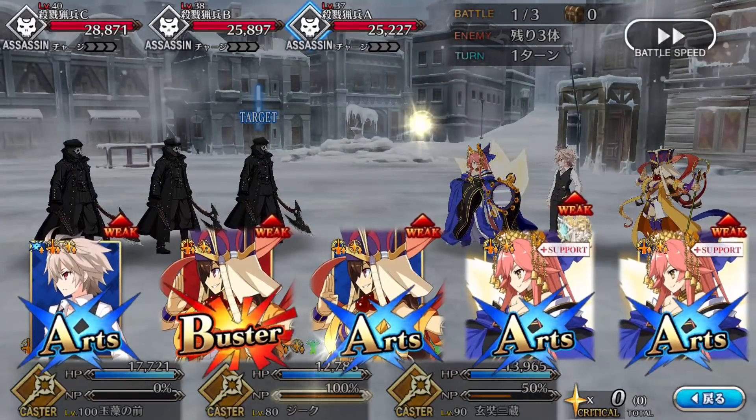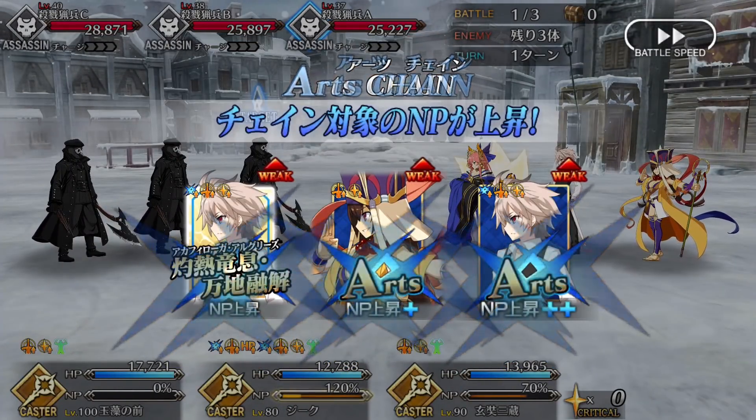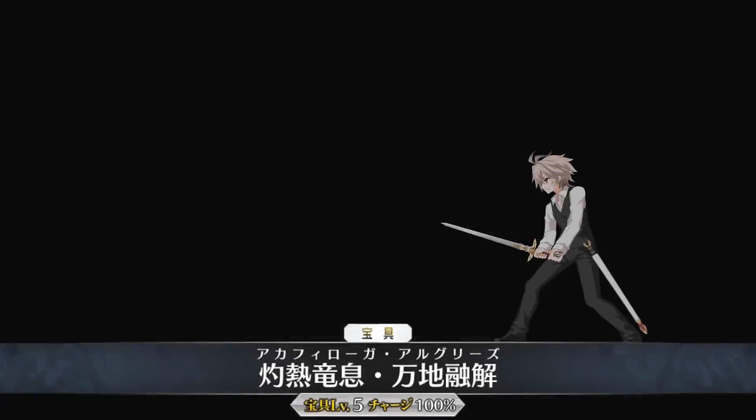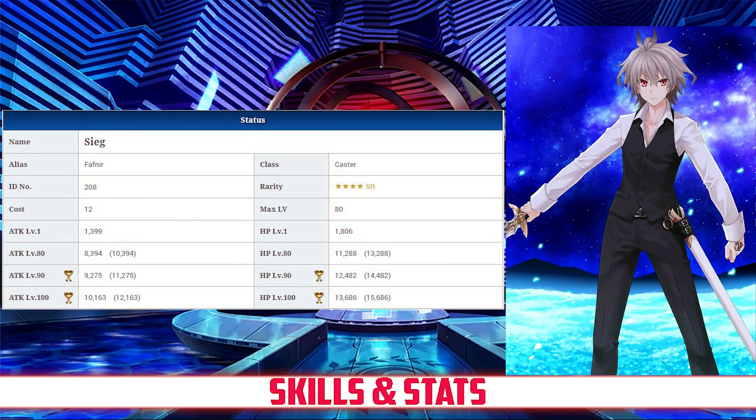We'll be examining his stats and skills, as well as going over pointers on how he plays effectively and an overall grade, comparing him to how he stacks up to the other 4-star servants. Sieg has a max HP of 11,288 and a max attack of 8,394, which becomes 7,554 due to his caster class modifier.